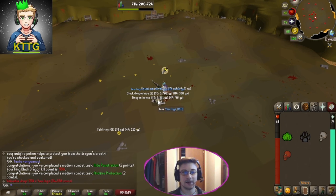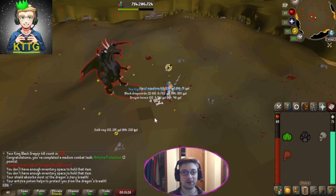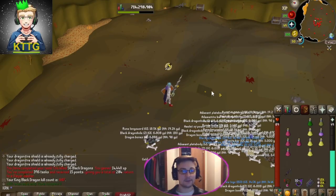There's our first two combat achievements right there. Now all we have to do is get nine more kills in this instance to finish off our combat achievements for this boss. And there's our final King Black Dragon combat task complete. That's our Slayer task complete as well.